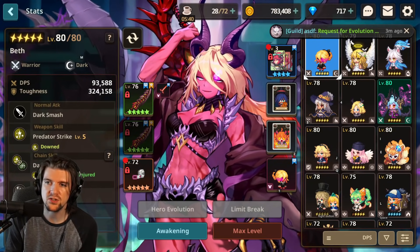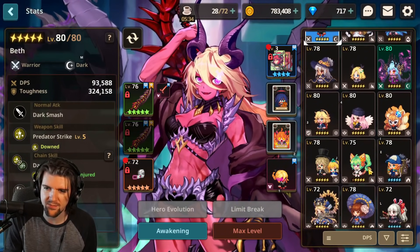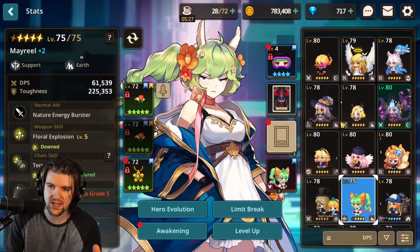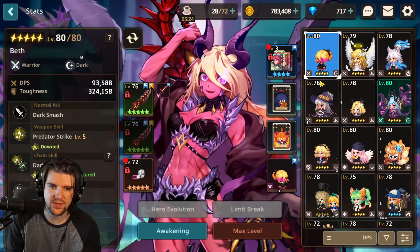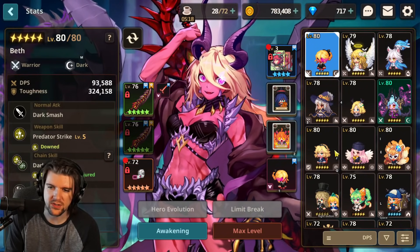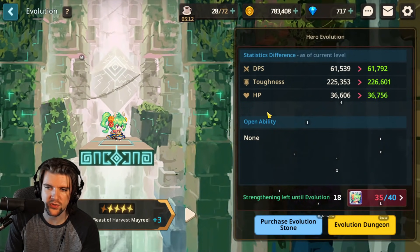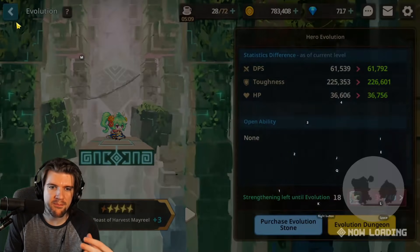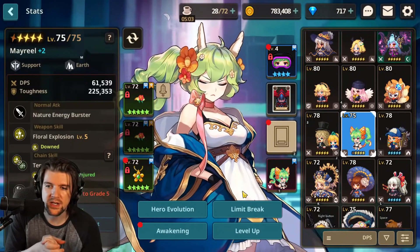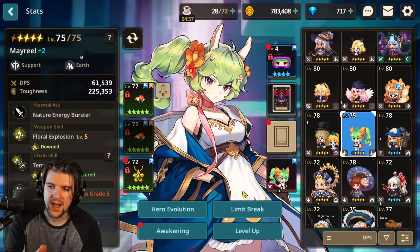Ideally you want to reset a unique character you're not using and have a character you can max up. Now that you're getting 1280 hero crystals, say you pulled a new hero — don't make the mistake of buying hero evolution stones to force that new character up to five star. Make sure you farm the character the long way in the evolution dungeon, or have a character already farmed to five star, and then take those hero crystals and max limit break that character.